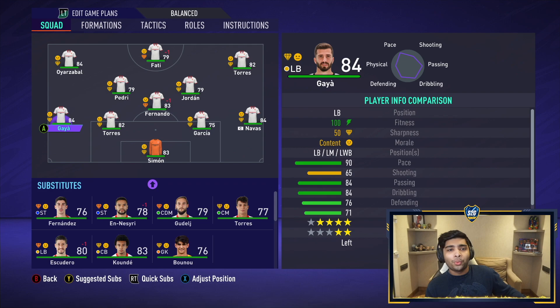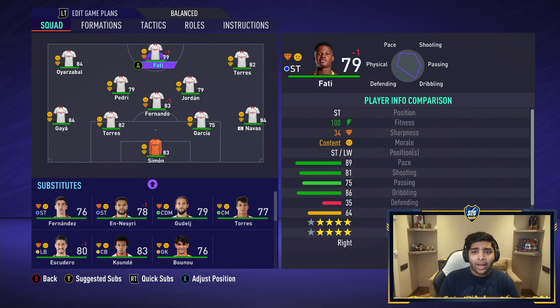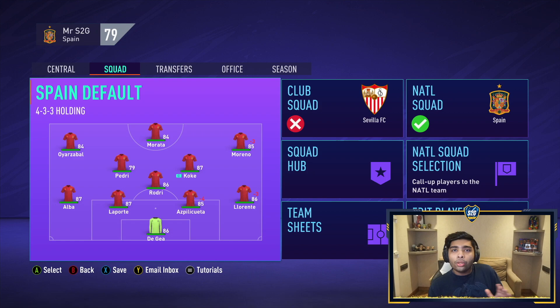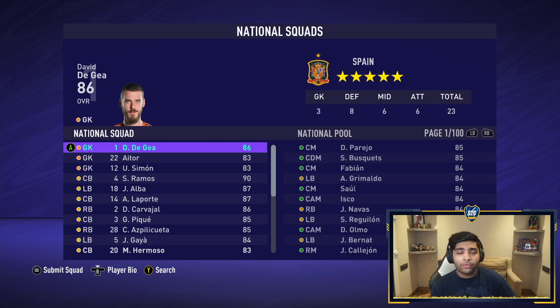We've spent a lot of time signing a ton of players for this Sevilla team — we're just using Sevilla as a vehicle to build up the next generation of Spanish players. It doesn't matter how they play here; all that matters is their overall goes up. We've signed Ansu Fati and converted him to a striker to fix Spain's striker problem. Pedri's in midfield, Pau Torres, Oyarzabal, Eric Garcia, Unai Simon — this is the future of Spain. By putting development plans on all of them, we'll see a very high rated national team come tournament time.